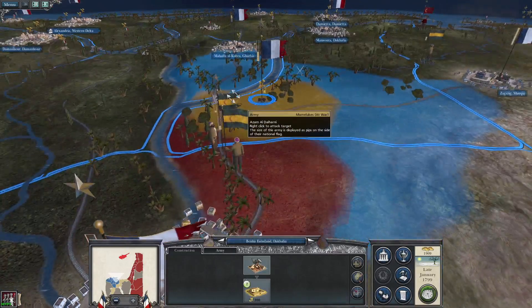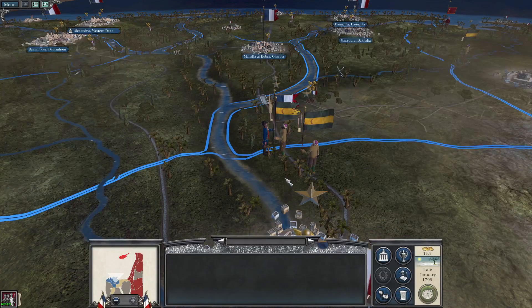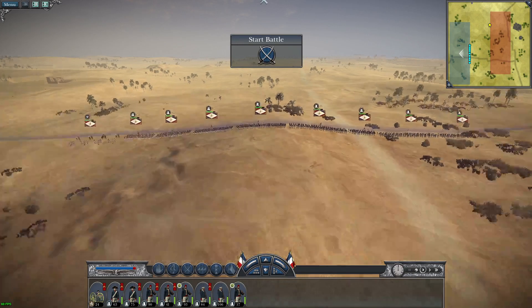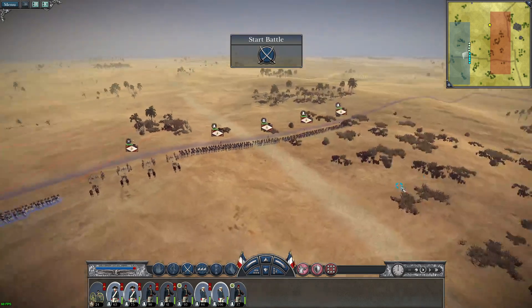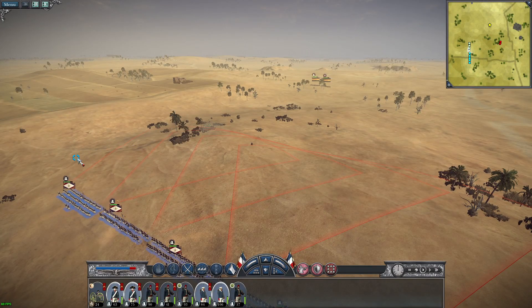We're going to continue chasing them so we can take out this force as well. Now, what do we do with this small force — do we send it over to relieve Napoleon so he can push out, or do we send it down to Cairo to help the garrison push out? What about General Desailles? That's the question. We'll be within range soon — now where are their reinforcements coming from? Probably from directly behind, but we don't know for certain.